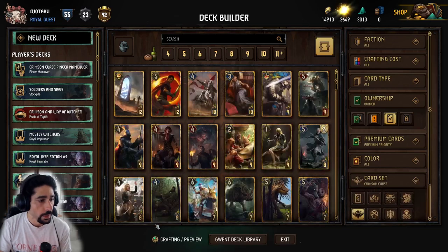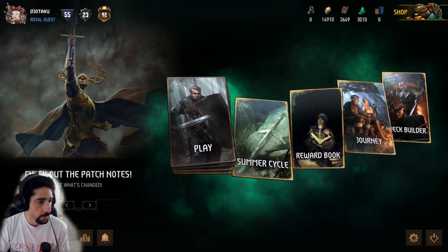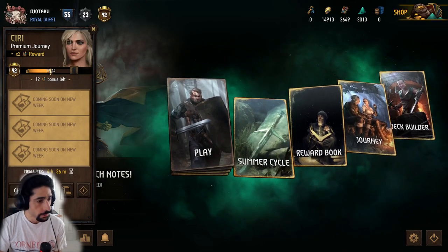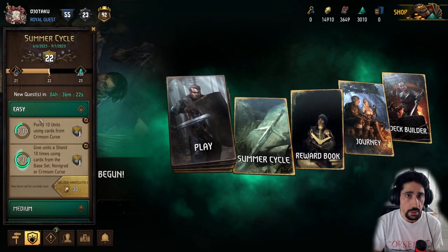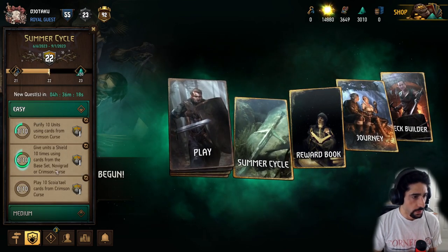Okay, so that was cool. Let's exit from here and see where we're at in terms of what they want us to do. If you go to Journey, four more hours till Journey. Go to Summer Cycle — we've got Purify, Shield. Might as well unlock this one, let's see what's in there.